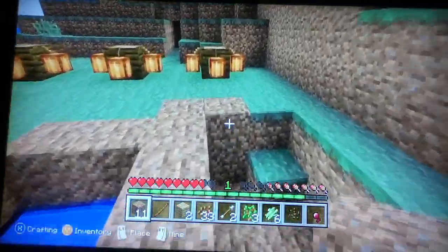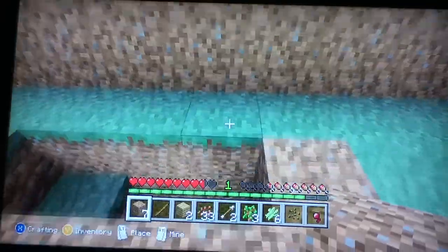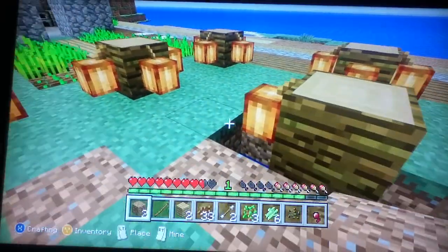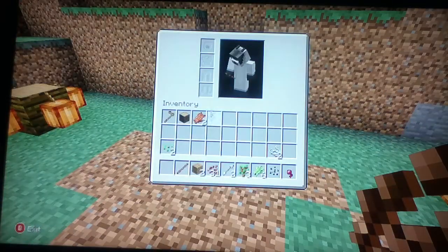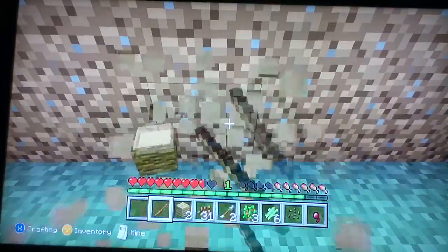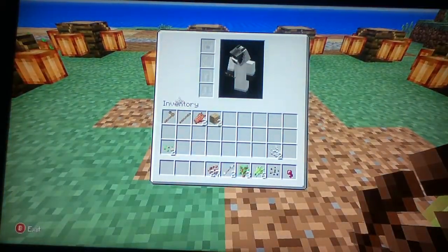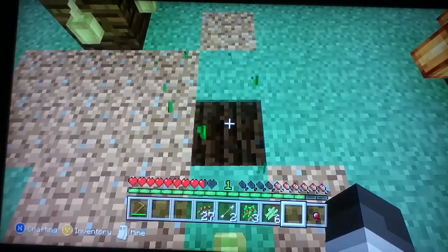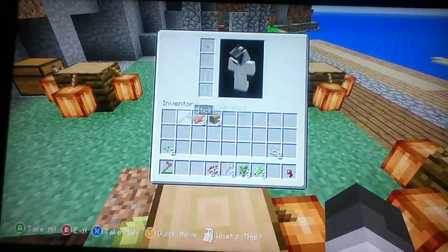I've got some dirt so I'll go and place it all down. I think I'm going to make a melon farm here because it's a good place to plant melons. All my cocoa beans were destroyed because that creeper exploded. Oh, there's some cocoa beans - I'll just put them back. I'll plant all the cocoa beans up there. I'll get the hoe and plant the seeds. It's gone forever. Let's forget about planting melon seeds.